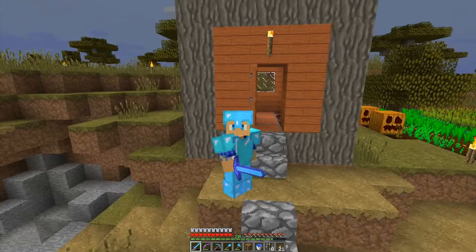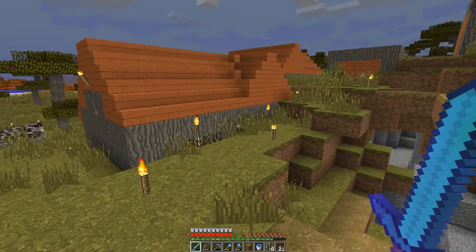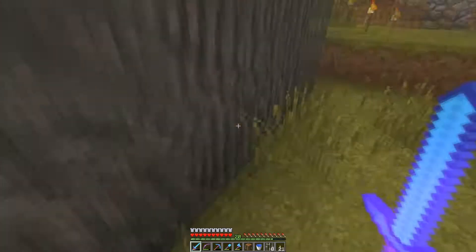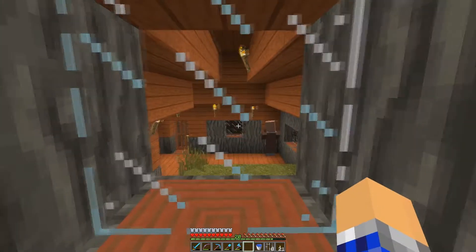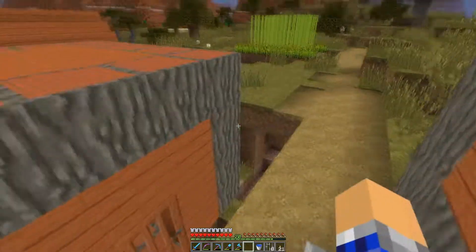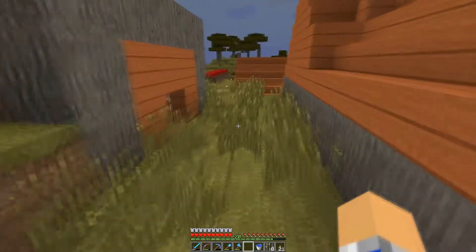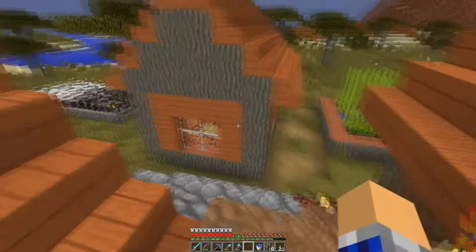I'm going to chop down these ugly houses. I need to find a safe place for my villagers - they're chilling out in here, still safe. I'm going to re-home these guys, find a nice safe place for them, chop down all of these houses, and level the ground a bit so we've got less holes.